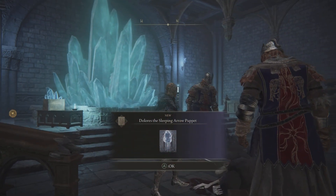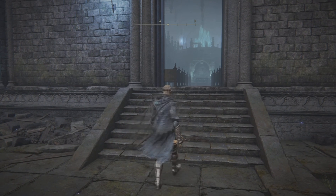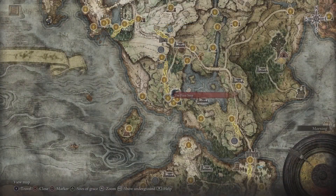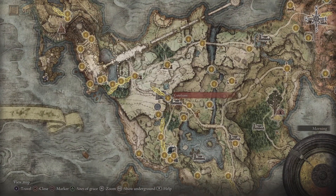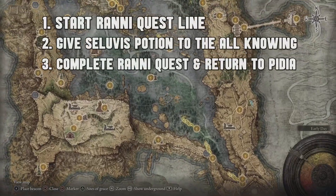In order to get Dolores' Sleeping Arrow Puppet, there are quite a few things you're going to have to do. First off, we're going to have to get to this location right outside of Caringen Manor. It's a secret little way to get there — from the very first steps, we are going to make our way all the way to Three Sisters. That's where this thing is located.